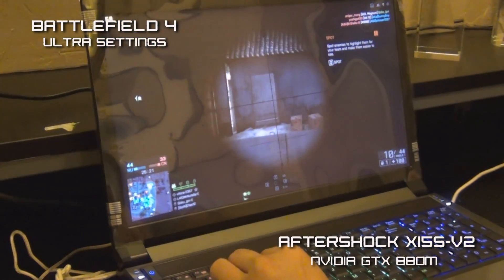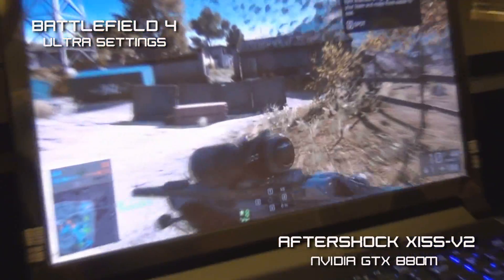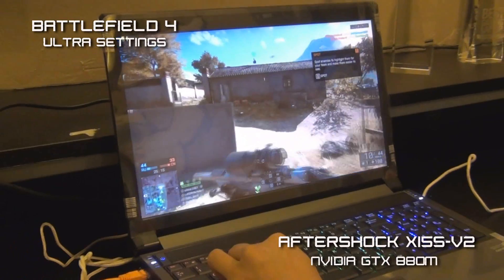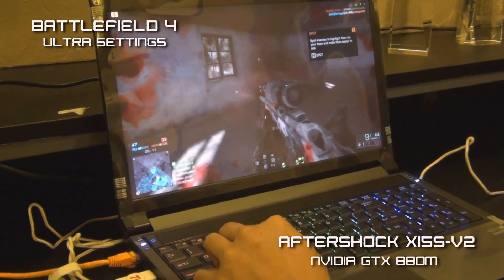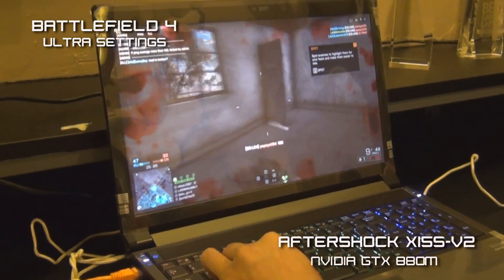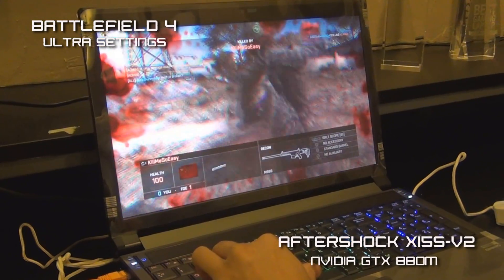Today we will be doing a gaming video for the X15S and the X70S, basically the X series. Over here is the X15S, equipped with an NVIDIA GeForce 880M GTX with 8GB of GDDR5 memory. This is the world's most powerful mobile graphics card at the moment, and basically we're going to do some game benchmarks to give you an idea of how powerful the 880M is.